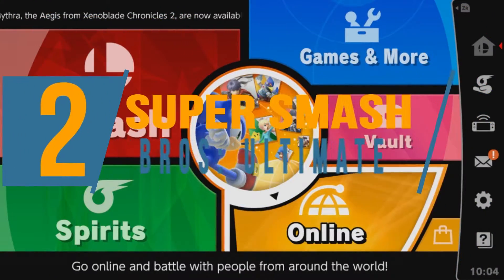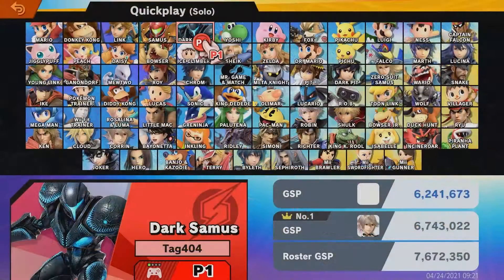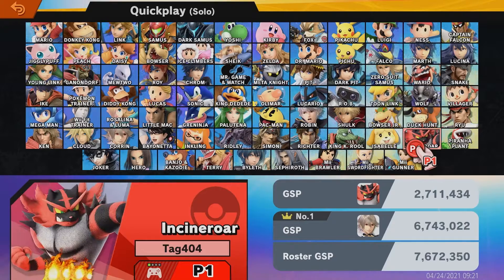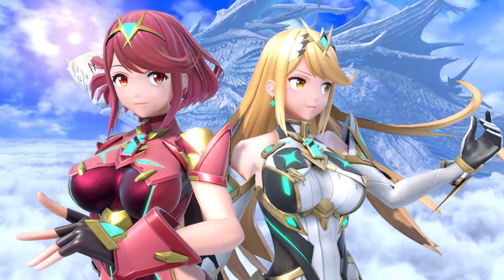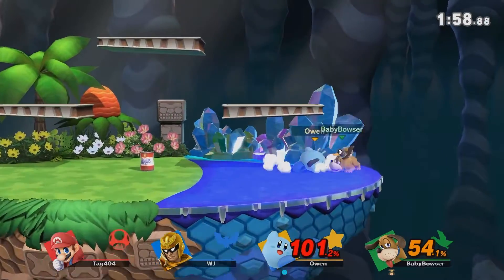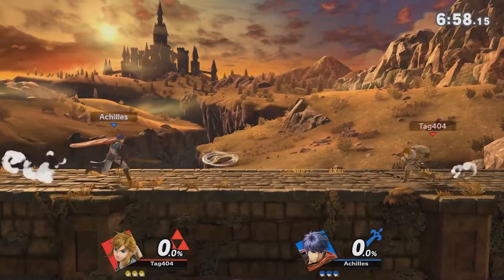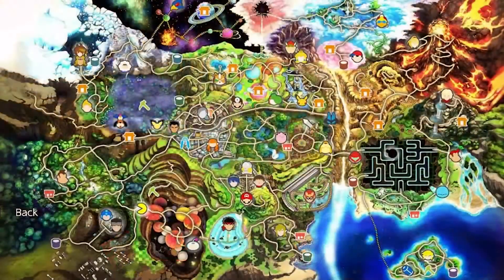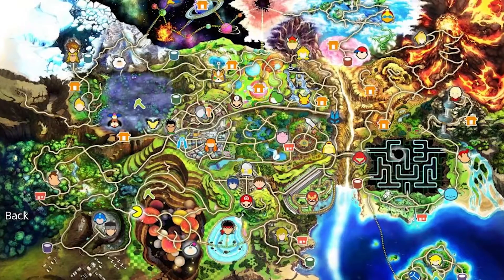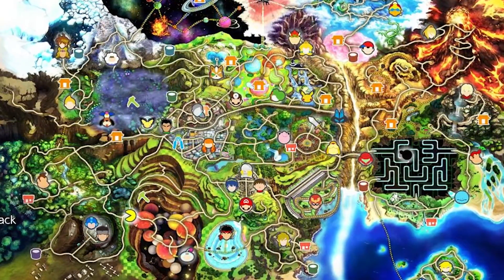Today we're talking about Super Smash Brothers Ultimate. Initially released in 2018, this fighting game is still extremely popular thanks to its online play and its new characters, the latest of which are Pyra and Mythra from Xenoblade. Super Smash Brothers Ultimate is a great way to let off a little steam, show some cool fighting combos, and play with your favorite Nintendo characters. There are several different ways to enjoy this game, including the World of Light mode, a single-player game where you collect the spirits of Smash Brothers characters by battling their evil puppet versions.